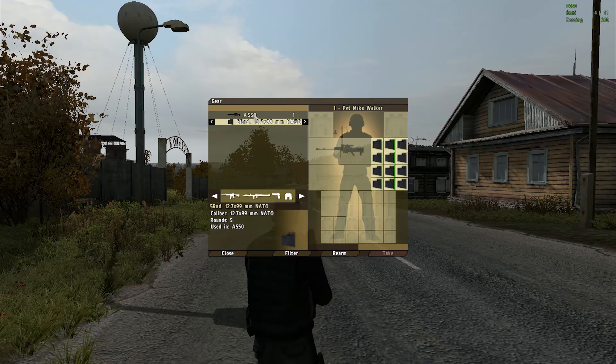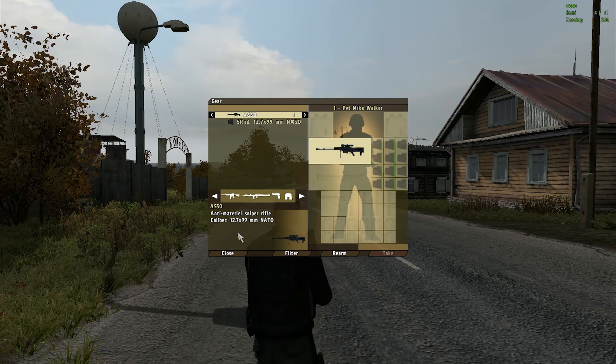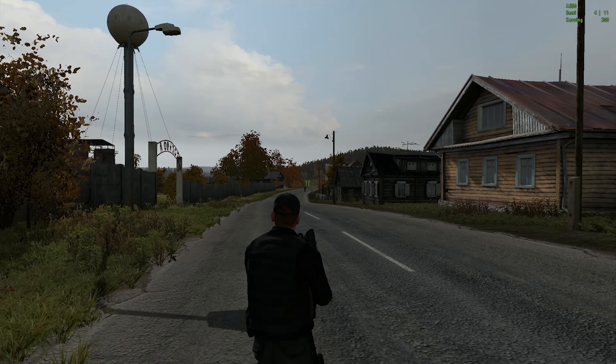The AS-50 primarily uses 5 round 12.7 by 99 millimeter NATO mags, and can also use the 10 round M107 mags. This rifle sounds quiet to the ear but to zombies it is really loud, so be careful when fighting around large cities.